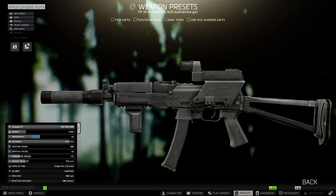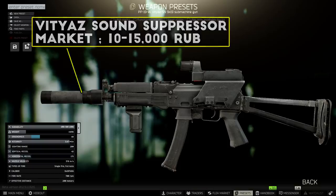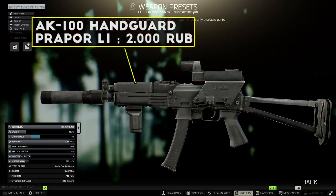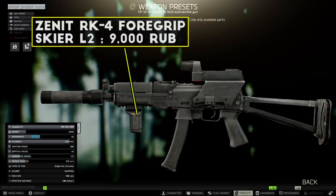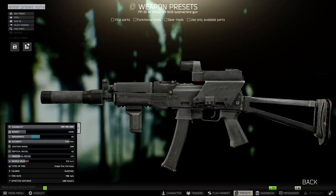The last build is basically an alternative to the MP5 with a simple suppressed PP19 setup. First, get a PP19 for 20,000 rubles from Prapor, then head to the flea market and look for the Vityaz sound suppressor, which is about the same price as the Rotor suppressor but with better stats. Next, grab the AK-100 handguard from Prapor level 1 and add the RK4 grip from Skier for a little more recoil improvement — you can also add a flashlight to this handguard. You can replace the AK-100 handguard with the CAA handguard from the AK build in this video, but I don't think it's worth it unless you have plenty of USD to spend.